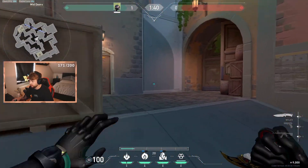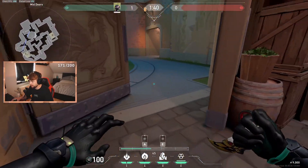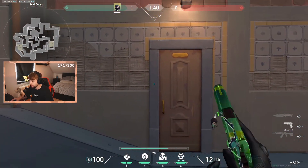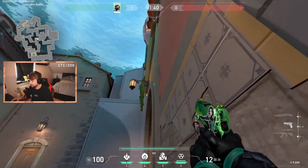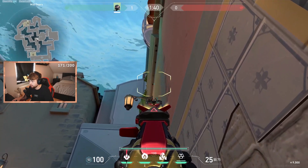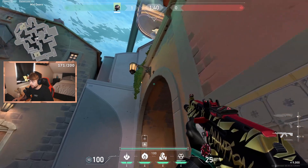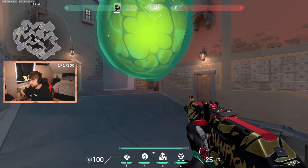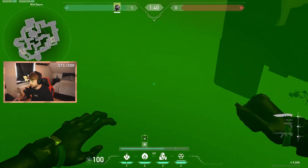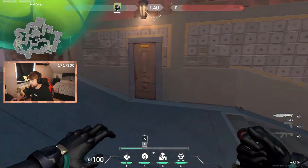There are also some one-ways if you want to play off and let them have mid. If a lot are pushing from here, there's a simple one-way: get in front of that door on the left side and watch this wall line. You do a simple left click, the smoke lands here, and you get a simple one-way you can play from every angle — they can see nothing if they get in.